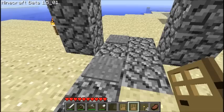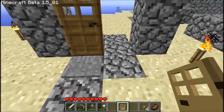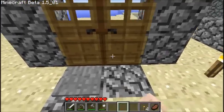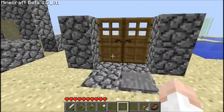Then you simply get your wooden doors or iron doors — because they're more secure, I recommend using iron doors. You can just walk forward like that, and then it'll close.